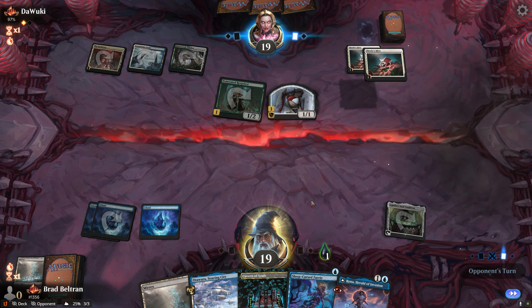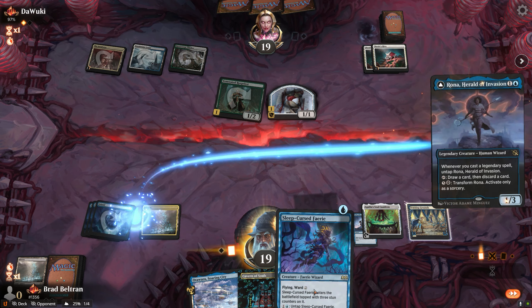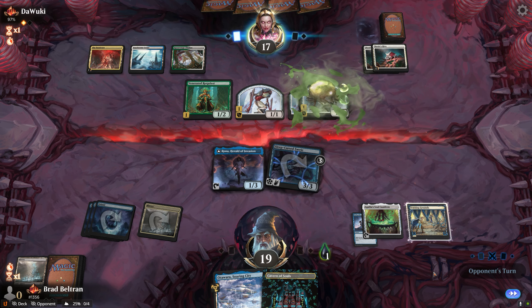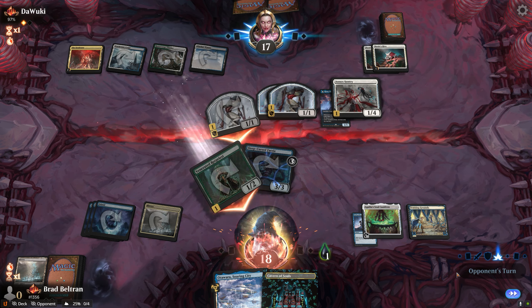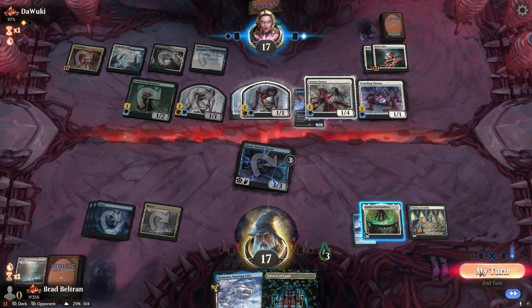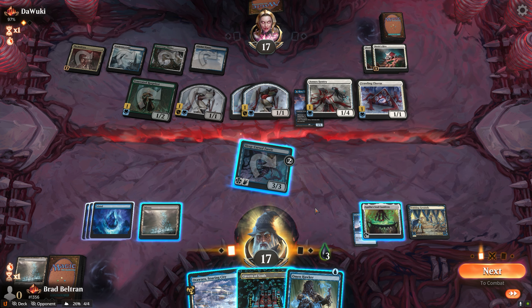Opponent goes for Fading Hope on Rona — we respond by draw-discarding, finding a Sleep-Cursed Fairy. We drop a land seeing as we want to run out creatures next turn. Opponent gets in for one poison and plays another Scroll. We exile the Fading Hope from our graveyard, finding a Training Grounds — pretty nice. We play out our hand to set up a game win next turn, assuming opponent doesn't have removal for the Soul Cauldron.